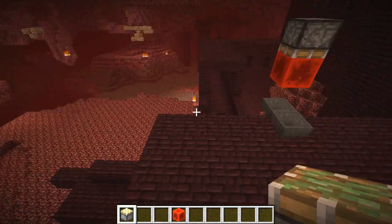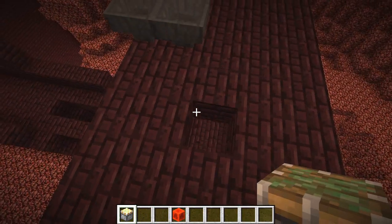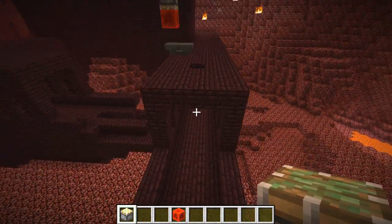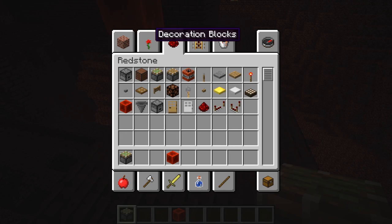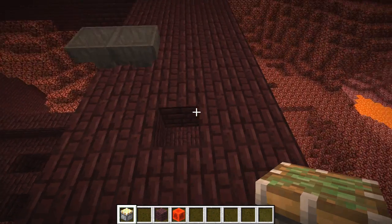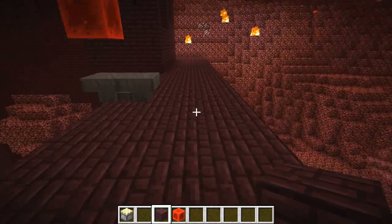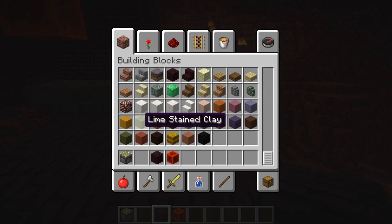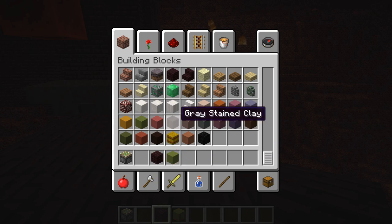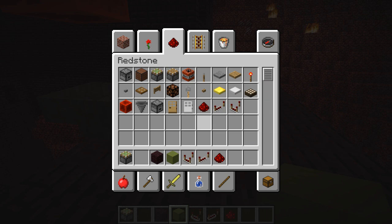You're going to have to work out when you start building this because in my world the main drop for my mobs is right here in the center of this particular nether fortress, so you need to think about that when building. I'm just building it here randomly in a space. We need some building blocks - let's choose lime green clay block. I haven't done very well at preparing this; I haven't told you what you're going to need.